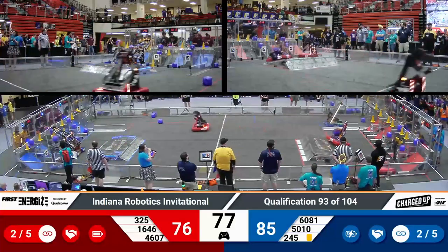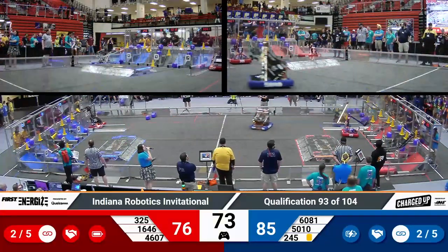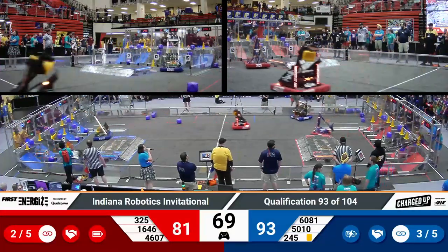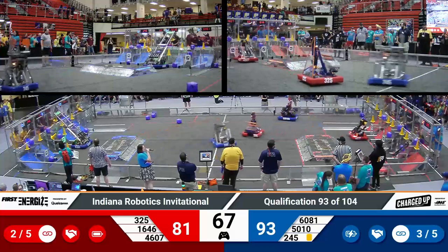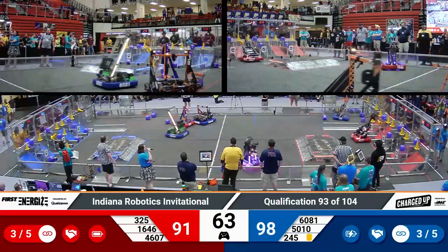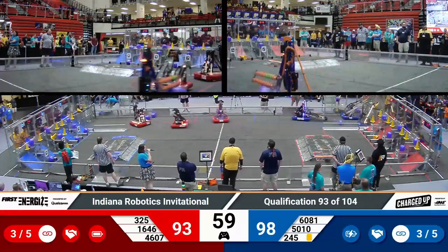CIS drops off a cone to start the work on that middle row for the red alliance, while their partner Precision finishes off the top. Both Precision and Respawn — Respawn with the cube, Precision with the cone — precisely drop off that cone up top. We're now full links for the red alliance on the top row. That's nine game pieces sequentially.